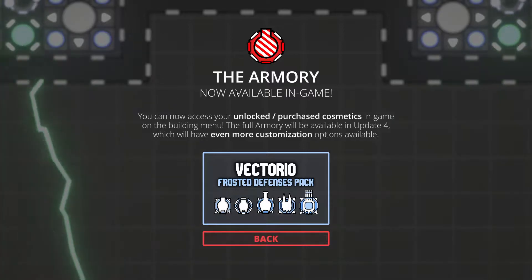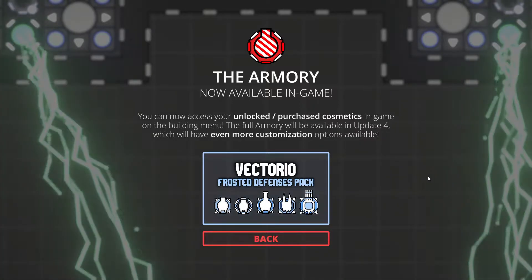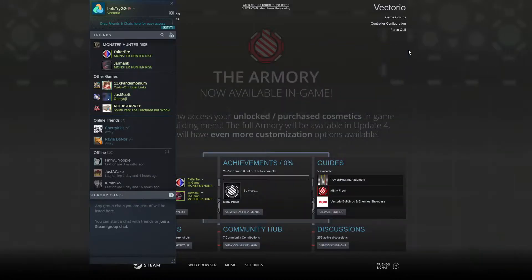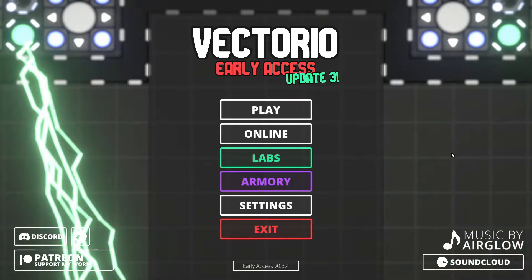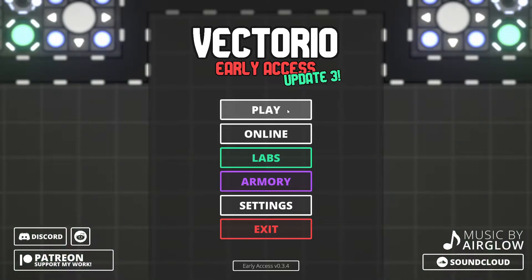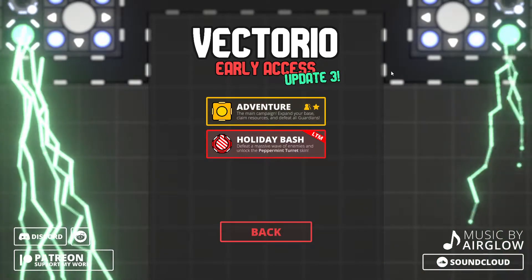Armory — now available in-game. Okay, cosmetic stuff. They also have online. I'm not even going to mess with that. Maybe I should, but for now we're just going to play.